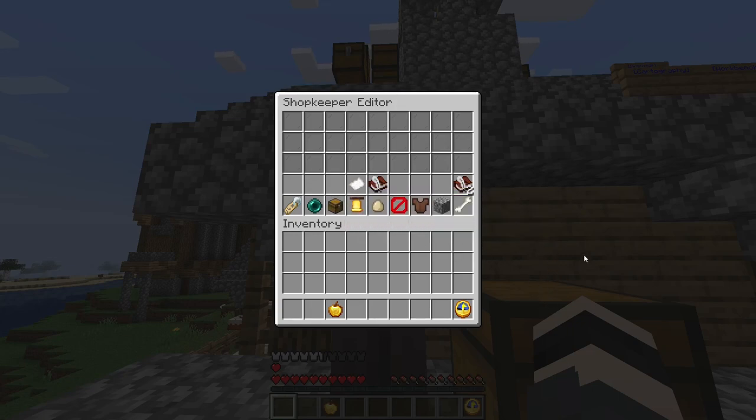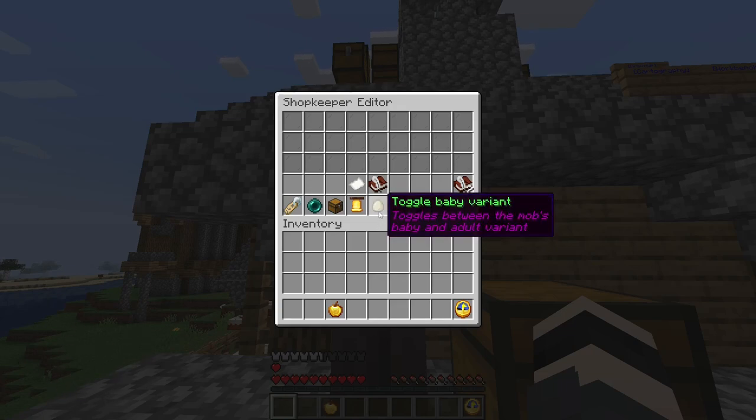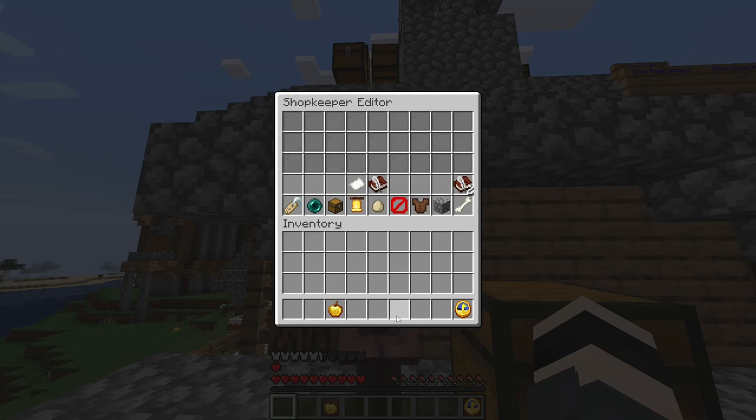Viewing the shop inventory basically shows the connected chest. You can also create notifications to show in your chat when someone trades with your shopkeeper, and then you can toggle the baby variant.